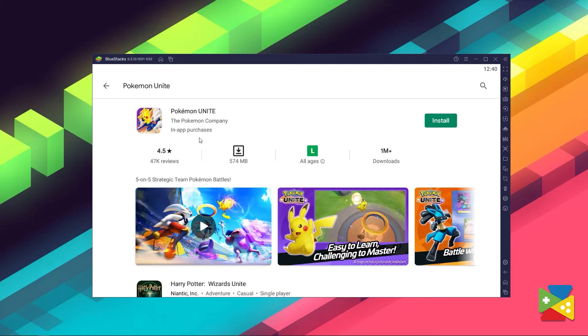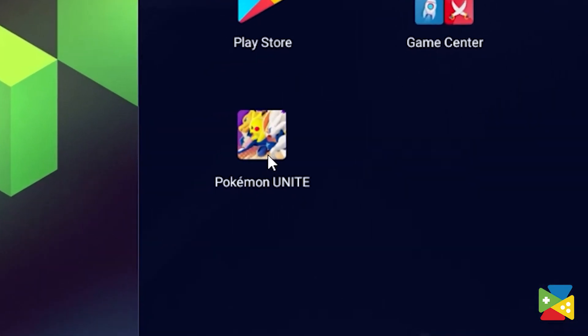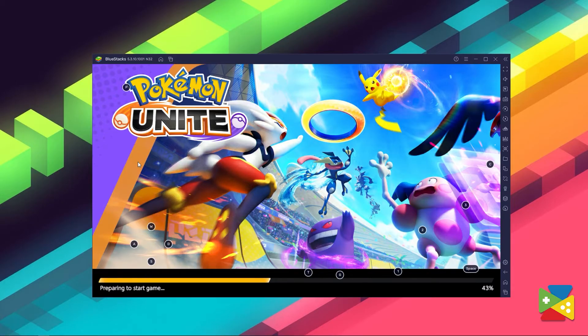Just click on Install, just like you would on your regular phone, and once installation is finished, the icon will show up on the home screen. Just click on it and you're all set to start playing. Also, playing Pokémon Unite with Bluestacks will not only allow you to play with better graphics and performance, but also give access to a ton of awesome features to improve and streamline your gameplay experience, as you're about to see.